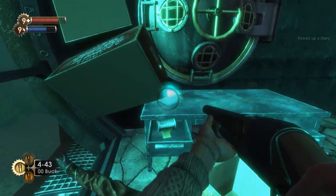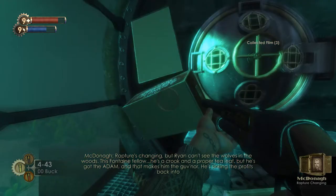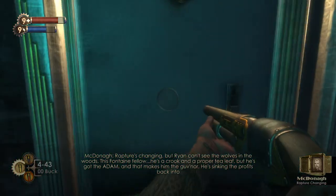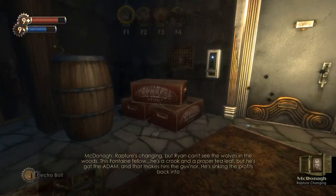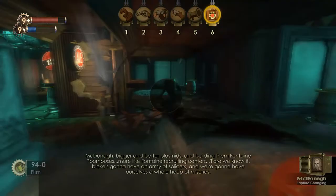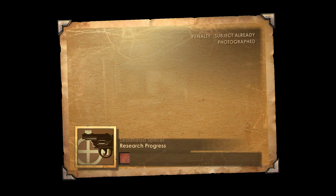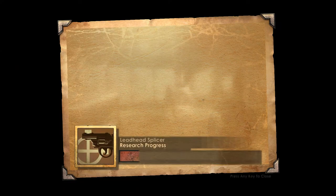Shut up, Peach Wilkins — we'll get this to you soon. Audio diary: 'Rapture's changing, but Ryan can't see the walls in the woods. It's Fontaine — he's a crook and a proper tea leaf, but he's got the ADAM and that makes him the governor. Seeking to pump back into bigger and better plasmids, building them Fontaine poorhouses — more like Fontaine recruits. What we know is both gonna have an army of splicers. We're gonna have ourselves a whole heap of miseries.'